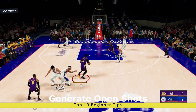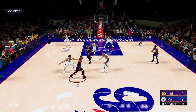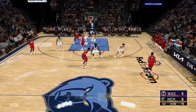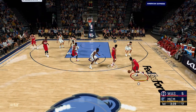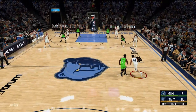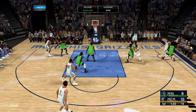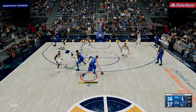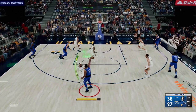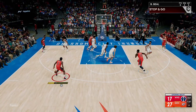2K22 heavily rewards you for shooting wide open shots, making you almost unstoppable when you're open. So you really have to fight the frustration that may come over you during the game if your shots aren't hitting or you're not getting the ball for a while, and still try to generate as many high-IQ shots as possible. Badges can carry you through a bad possession, but you don't want your shot selection to suffer — so constantly be aware of where defenders are and judge whether you should pull the trigger or not.